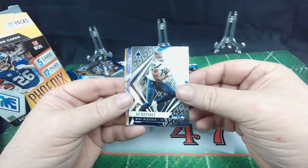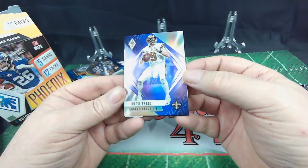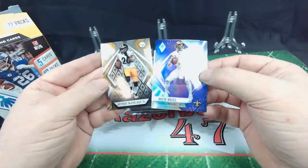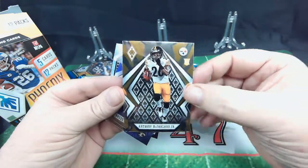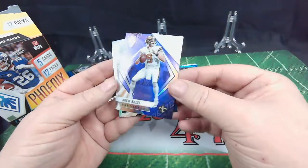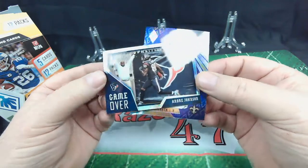We've got several little things happening here. A Drew Brees — a Drew Brees purple parallel, perhaps. Let's see what else we got — Anthony McFarland, rookie card. Nice card there. Drew Brees purple, and behind that a Game Over — Andre Johnson. Very cool.